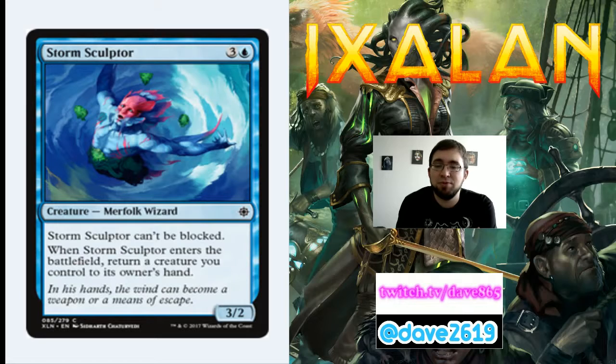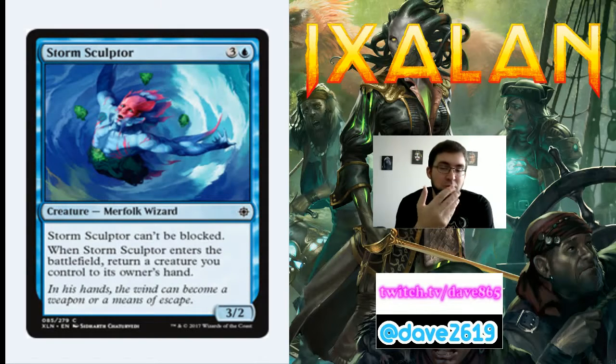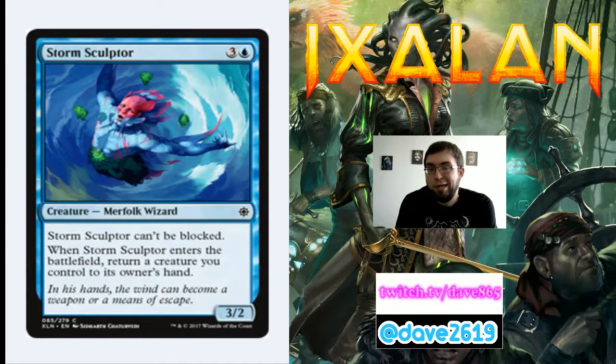Storm Sculptor is 3 generic and a blue for a common 3/2 Merfolk Wizard that can't be blocked. When it enters the battlefield, return a creature you control to its owner's hand. Bounce something with a good enters-the-battlefield trigger — like Stormfleet Spy: play it, draw a card, next turn play Storm Sculptor, return it, attack with the unblockable Sculptor, then replay Stormfleet Spy for another card. That's a good little combo. The draft Merfolk deck loves this because it's just a good unblockable Merfolk that will likely be bigger than a 3/2.